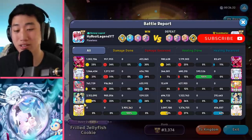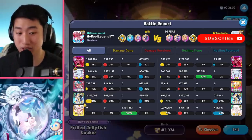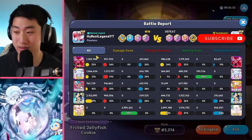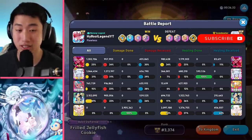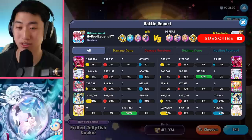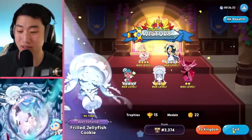Seafairy, after she starts to get higher in the Crystal Jam level, does so much damage. Especially now, paired with Crimson Coral and Frilled Jellyfish — the amount of water type damage they take increases, the amount of water type damage you deal increases. You also have this as well, so it's an insane amount of damage.